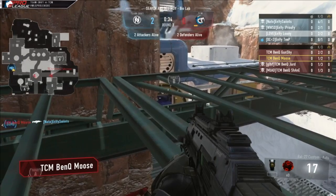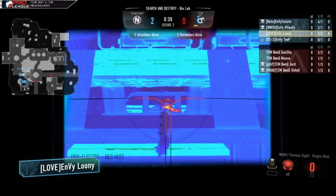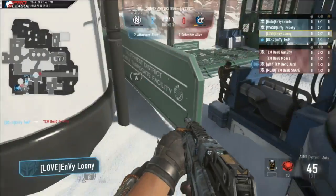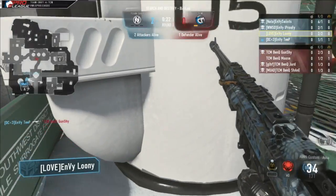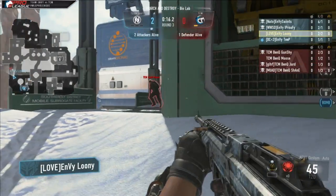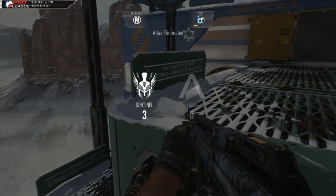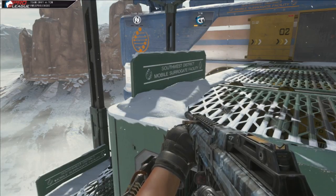Moose was able to get that trade on Saints, making it a 2v2. But Envy has come on an absolutely huge rotation. Looney spots Moose on top of the green crane through that see-through spot. Teepee cleans up Gungie. Moose is now last alive in a 1v2. Bomb gets planted by Teepee. They have a general idea of where he is — Looney is on the hunt and finds him perfectly. That was really good timing. Very good play by Looney. 3-0, really good play coming in from Looney.